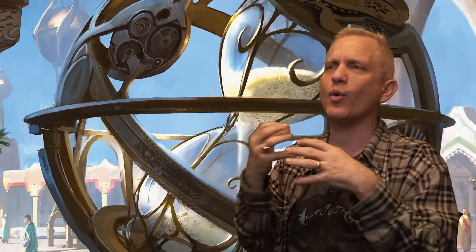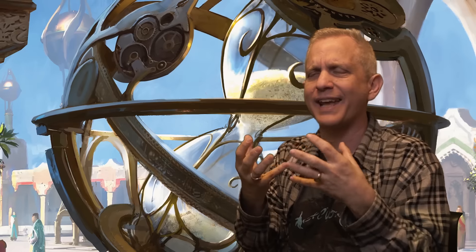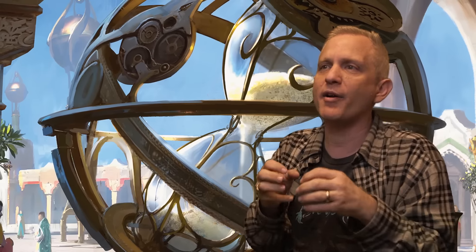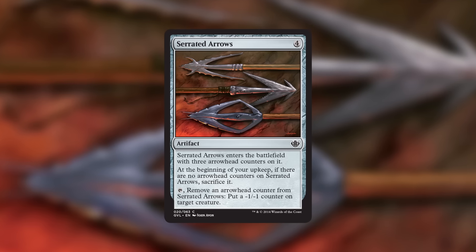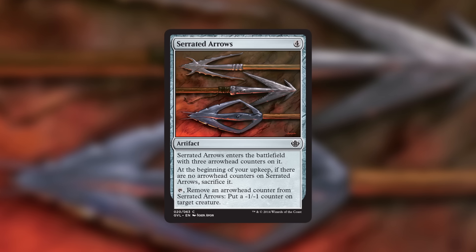Our story begins back in Mirrodin. I was working with artifacts, trying to figure out what are artifacts — they run off something. I was playing around with mechanics dealing with what was the energy that ran the artifacts. It was inspired by cards like Serrated Arrows, where you only had so many uses. I said, what if you had Serrated Arrows and other cards like it — instead of each being usable three times separately, between them you can use it six? That was the inspiration for energy.